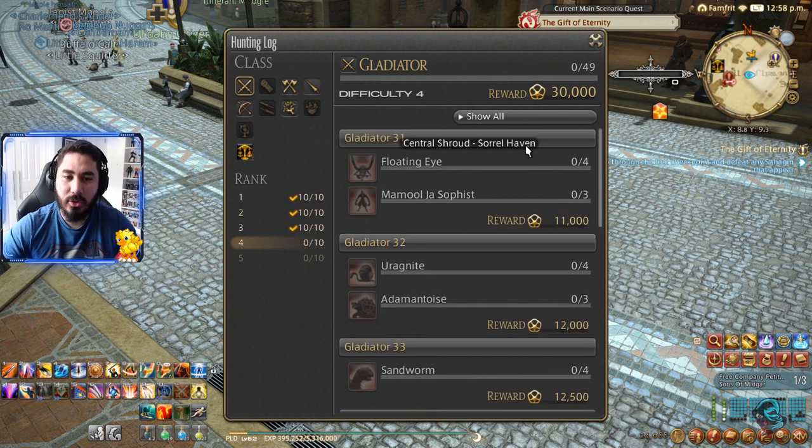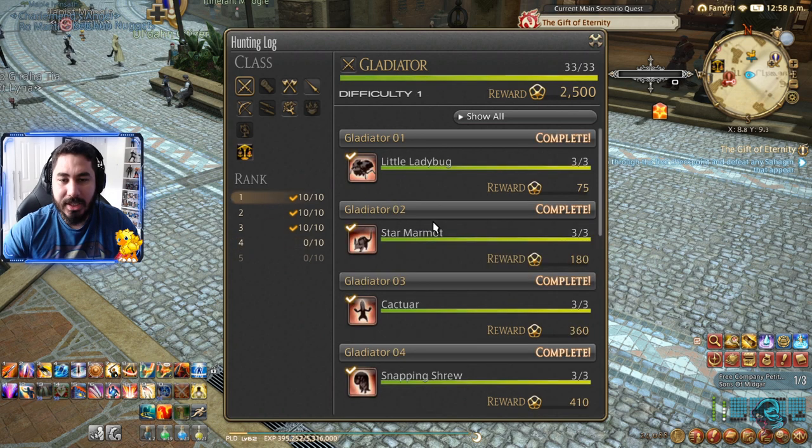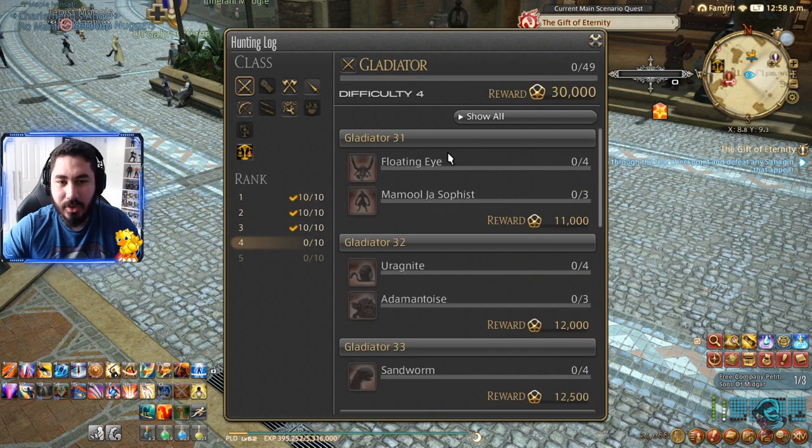Basically what you're gonna do is go into these areas. You can see Central Shroud and other zones listed. We need to go there and kill five Floating Eyes and three Mole — just surface moles. You need to kill these two animals. I'm level 64 already, so you need to do all of this. Every time you pass your mouse over an entry it's gonna show the location.